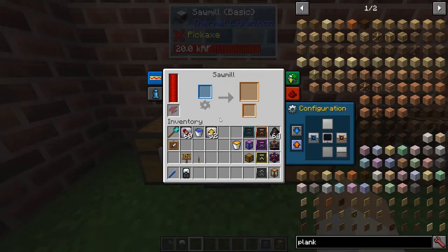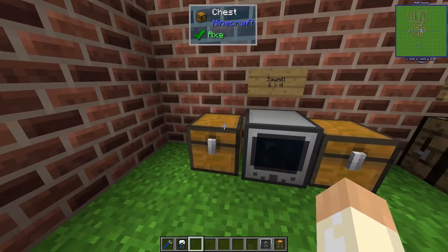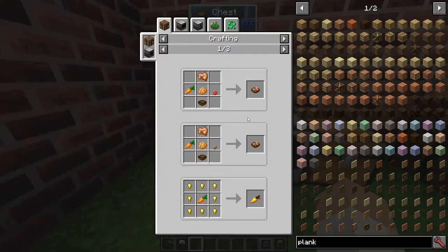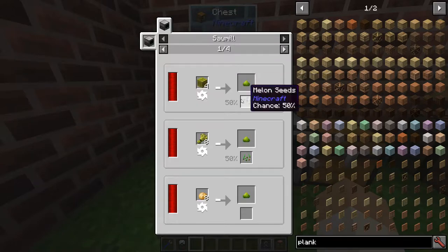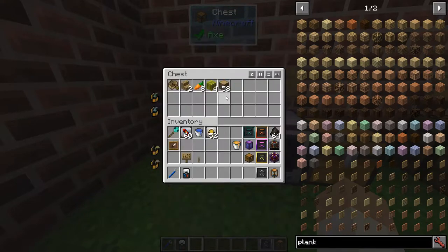There are a few interesting recipes to start with before we go deeply into the augments. You can actually break quite a few things through recycling — for example, stairs, boats, and lots of other things. We can also make things out of carrots; carrots can be sawed into biomass, as well as quite a few other organic things. And perhaps the most common use for the sawmill is turning oak or any wood into planks.